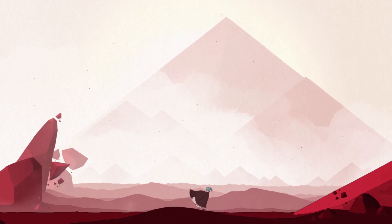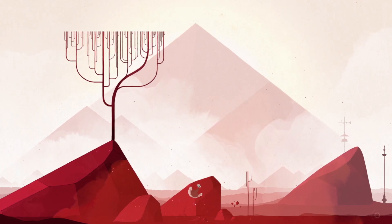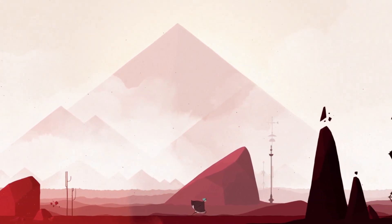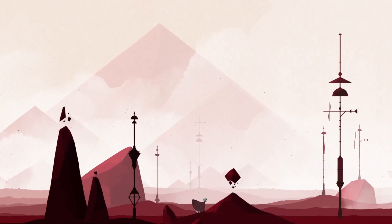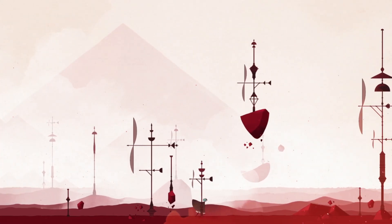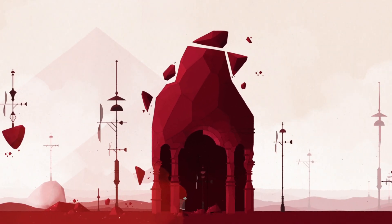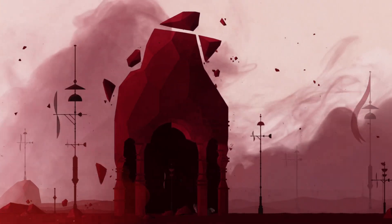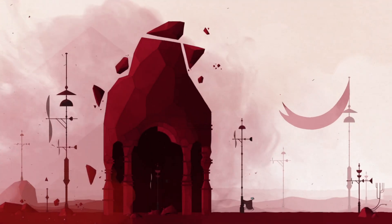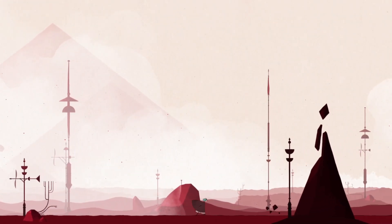We'll see what's in store for us around one of these tree-looking things. There are some wind thingies — they're basically windmills but I don't think that's quite the right word for them. And now we've got dust storms to fight through.